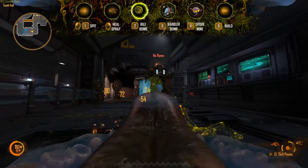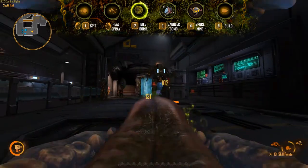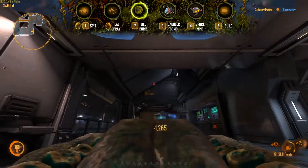The Gorge's Bile Bomb ability is a lobbed ball of acid which is devastating for destroying structures and melting away enemy armor. Aim upwards before you fire to get extra range.